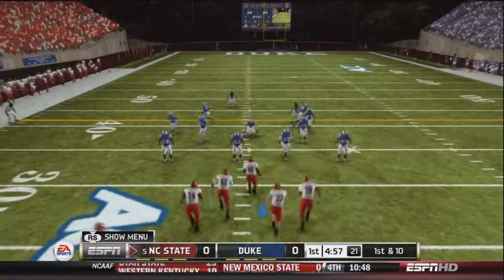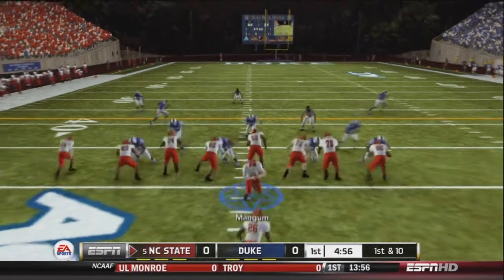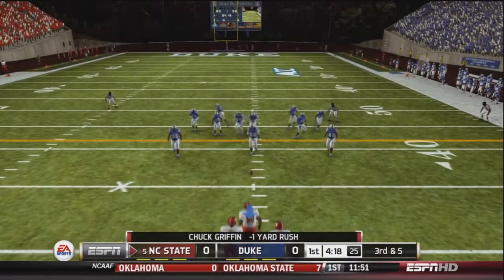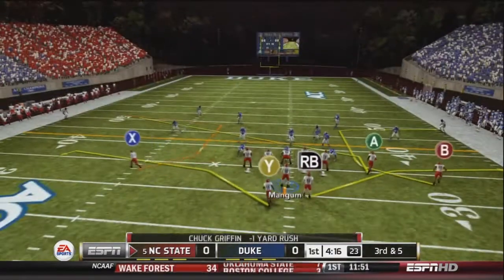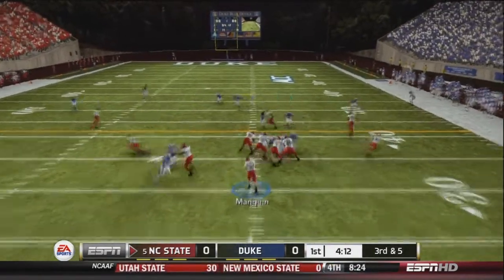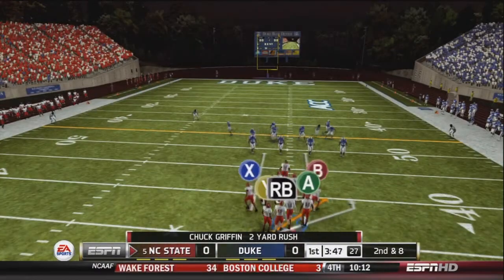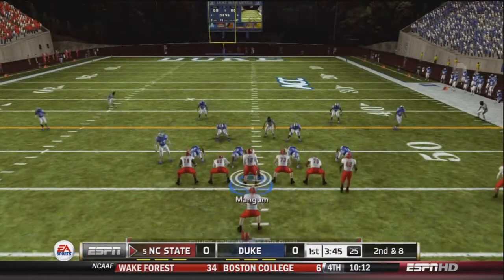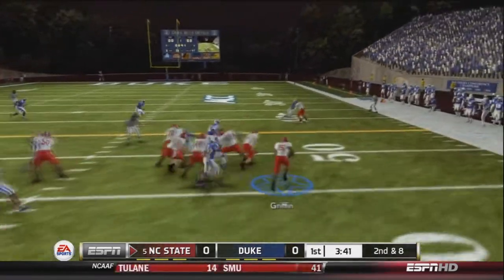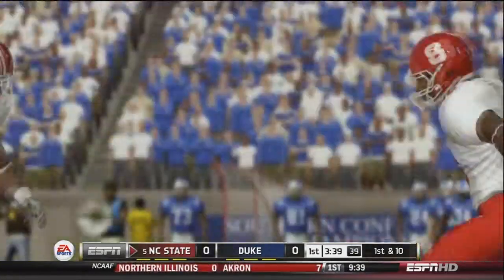First and ten for the Wolfpack as Buck Mangum's looking to run the ball with Chuck Griffin. Griffin will get the ball, go right off the gut, and get six yards on the day. After a negative one-yard rush, it will be third and five already. This Duke Blue Devils defense has been pretty tough, but Mangum finds Brown over the middle for a first down. Now second and eight after a two-yard rush, Mangum hands off to Griffin on a power-O — Griffin's got loads of space and picks up about 14 yards.